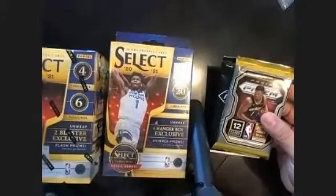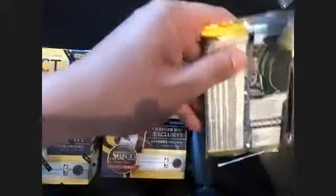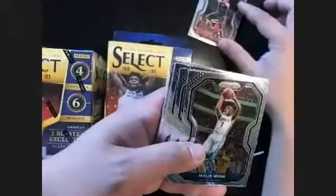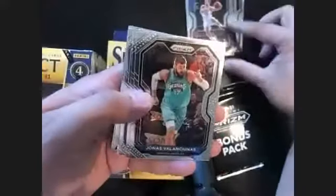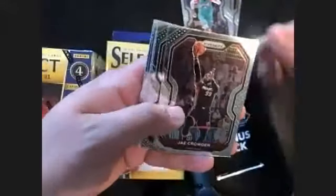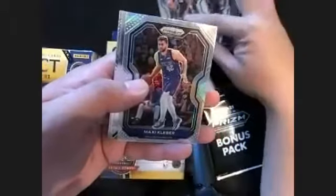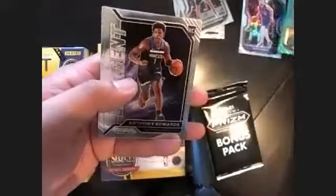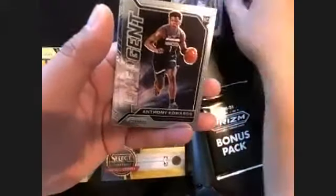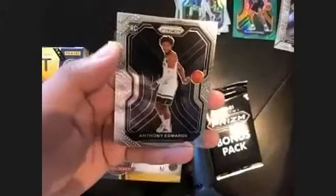The cheapest pack at $8.99. Let's see what we get here. Matthew Dellavedova, now Laker Malik Monk, Bogdan Bogdanovic, Jonas, Jay Crowder, Marjanovic — I thought it was Luka — Maxi Kleber, Laia uses, and oh there you go, Anthony Edwards again! Two Edwards!